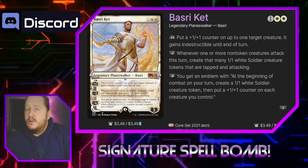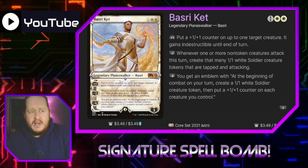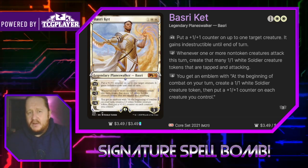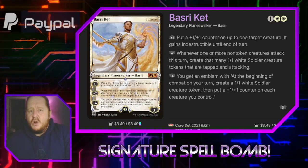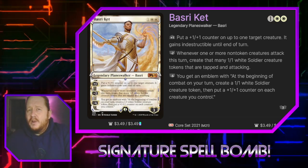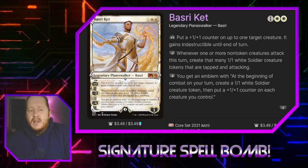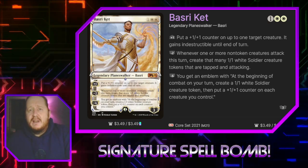Next we have Basari Ket, the only other planeswalker in the deck. He costs one and two white. His plus one puts a +1/+1 counter on up to one target creature and makes it indestructible until end of turn — a really good way to make it not worthwhile for opponents to block our creatures. His minus two says whenever one or more non-token creatures attack this turn, we create that many 1/1 white soldier creature tokens that are tapped and attacking, allowing us to go wide. His minus six gives us an emblem: at the beginning of combat on our turn, we create a 1/1 soldier creature token and put a +1/+1 counter on each creature we control. Because our planeswalkers' big abilities are so powerful, I am running a small suite of proliferate cards.